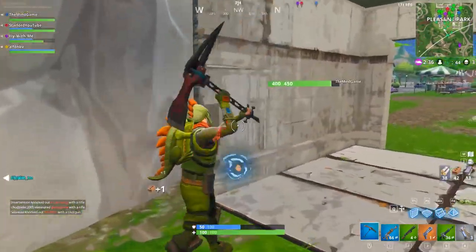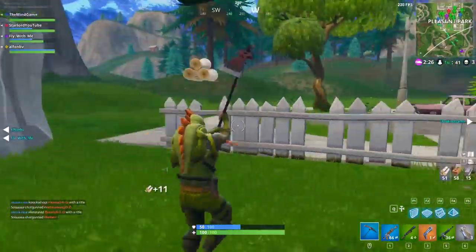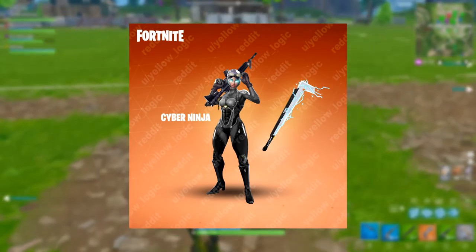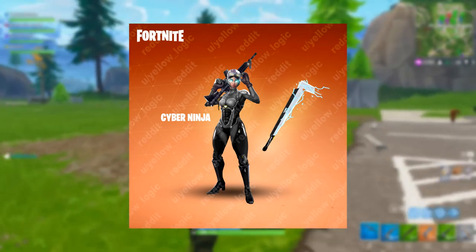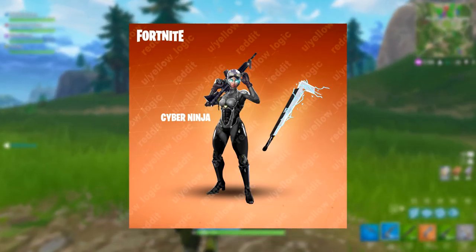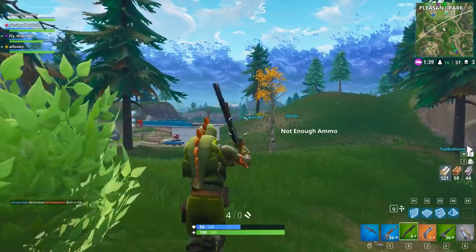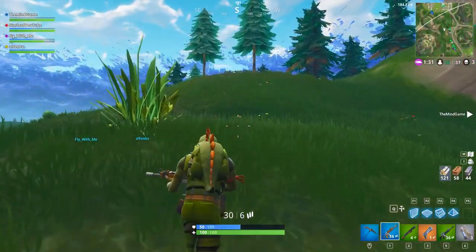We're moving on to a series of skin sets by a dude named Yellow Logic. He's very popular on Reddit and posts his creations quite a lot — about one every week. I'm always looking out for his creations because they look absolutely insane. The one on screen right now is called the Cyber Ninja. The character has blue glowing cybernetic body elements, and the pickaxe looks more like a laser sword with a little edge added to make it look more like a pickaxe. The detail, shading, and lighting look insane — the character pose looks brilliant.